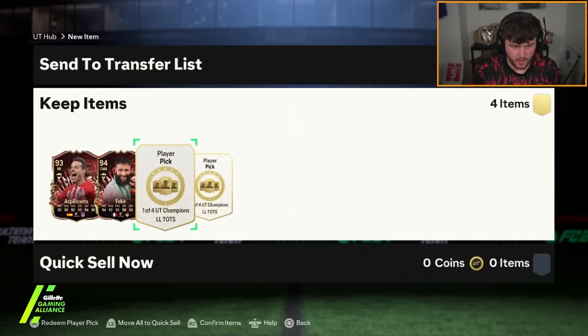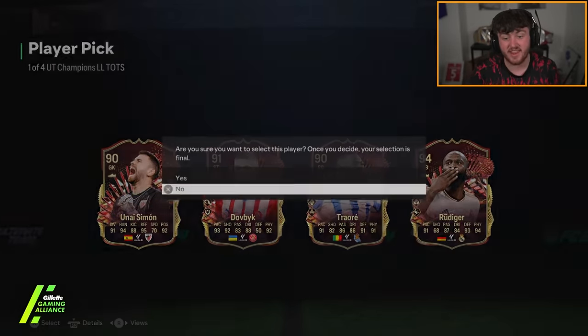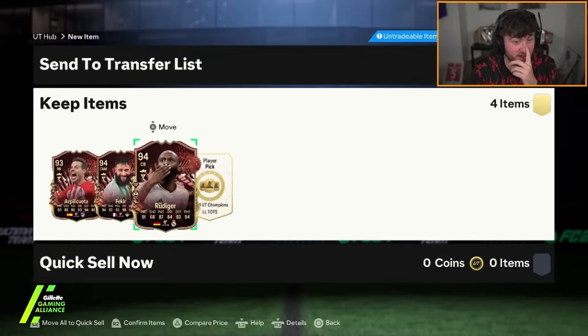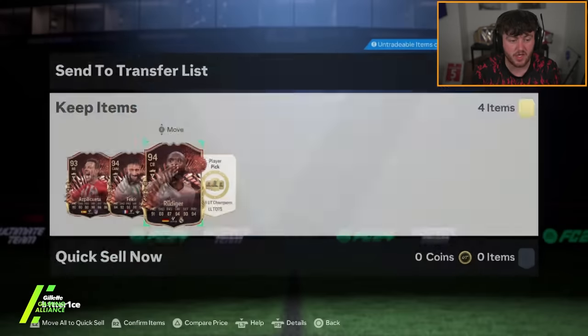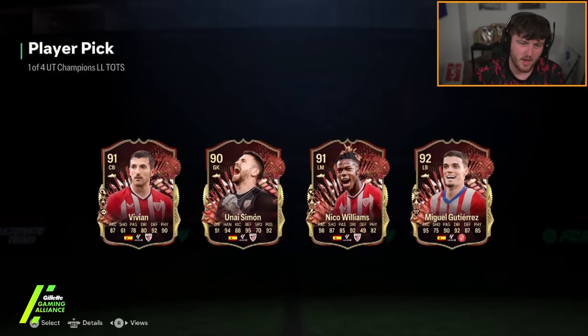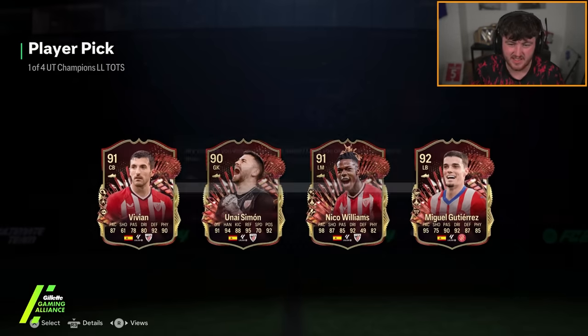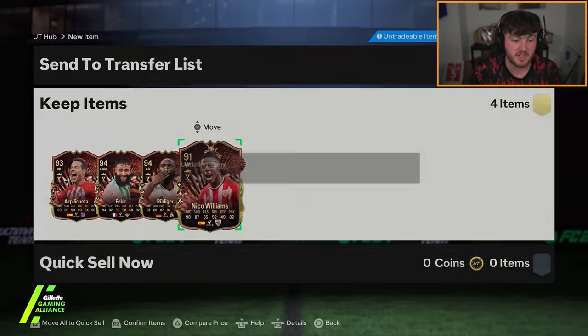We've got Rank 4 rewards — 1 of 4. Red pick number one: that's a W, very very nice actually. Good card, 94 rated, solid 91 pace — we'll take that. Second one: Rudiger's good though, we'll take Rudiger. That's rough — I guess we just take the rating there. Oh wait, it was Nico Williams! Good job I didn't take the rating. Rudiger is really good though, so we'll take that.